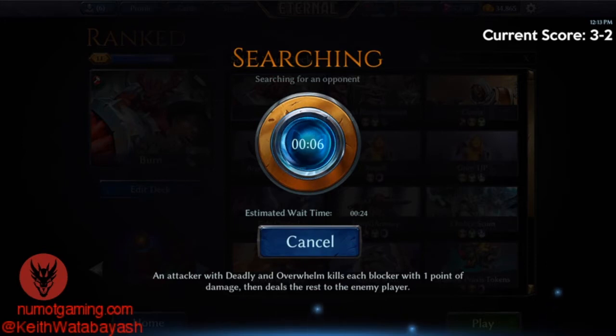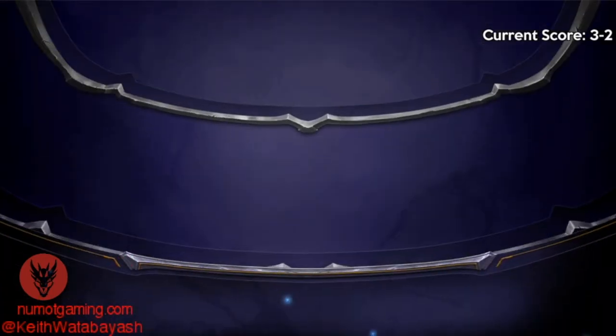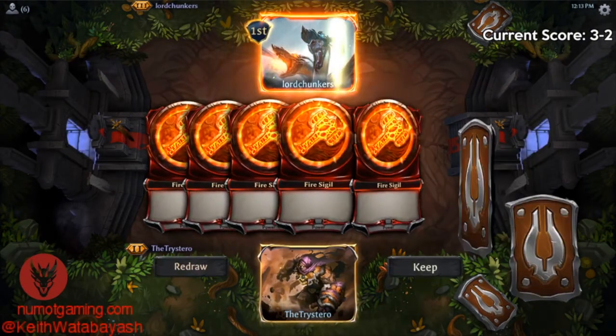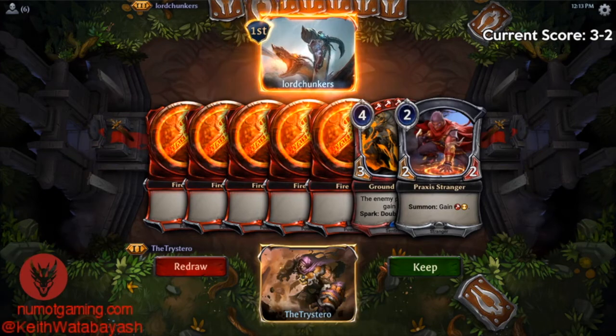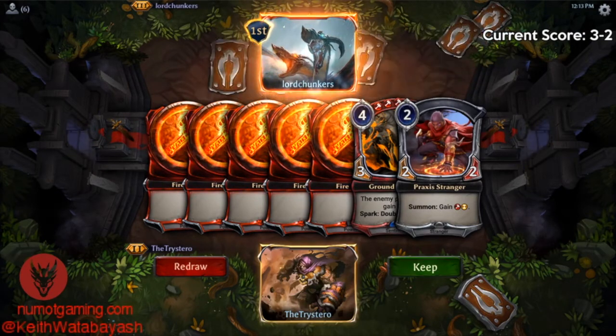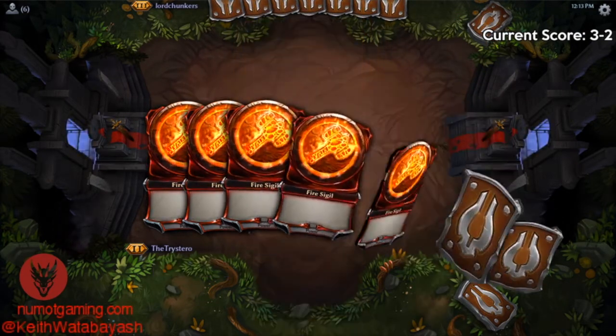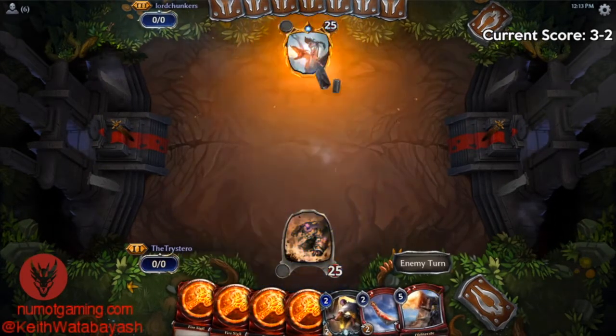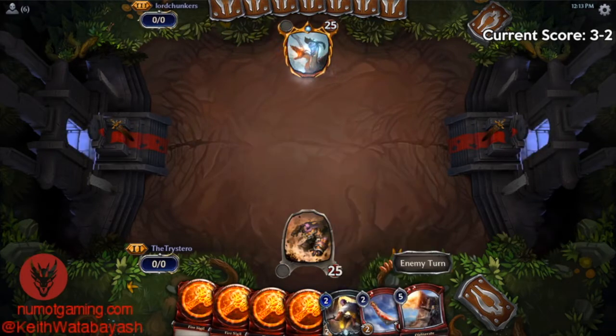Flame Blast is so much worse after the nerf. There aren't many big burn spells in fire outside of Obliterate and Flash Fire, so I think you kind of have to play Flame Blast — it's like a necessary evil, there are only two in the deck, but it's weak. On the draw this hand is not good — we don't want to start with five power. This hand is much better: one less power and draw cards. That's actually a significant upgrade, even though we don't have a Groundbreaker and this hand is pretty weak.